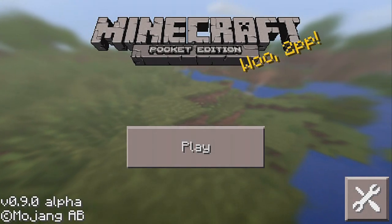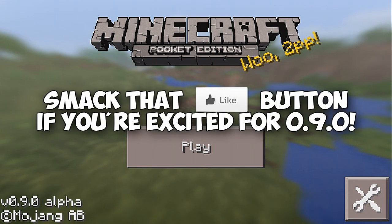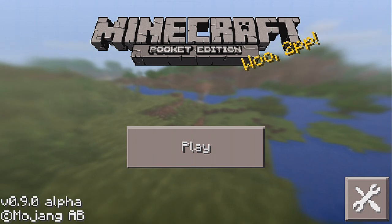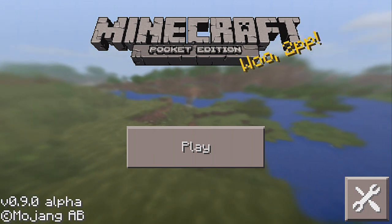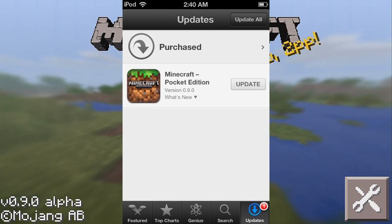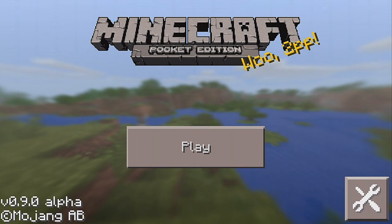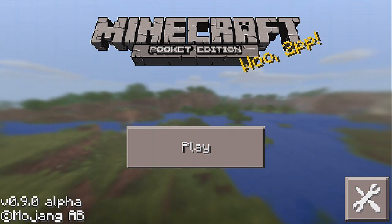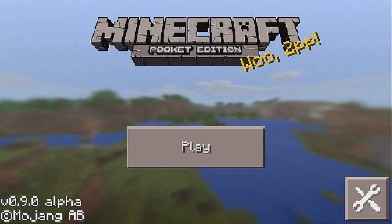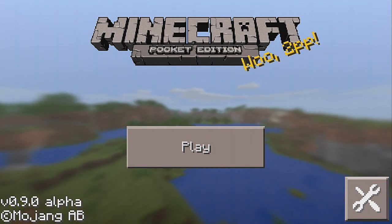What is going on guys, it's GoldZuko, and I'm here to bring you all the news you've been waiting for. The 0.9.0 update for Minecraft Pocket Edition is now available on the App Store and for all other mobile devices. Be sure to download it and update because it is going to be by far the best update ever. I'll have an update video going up later today telling you exactly what has been added into the 0.9.0 alpha version of Minecraft PE.